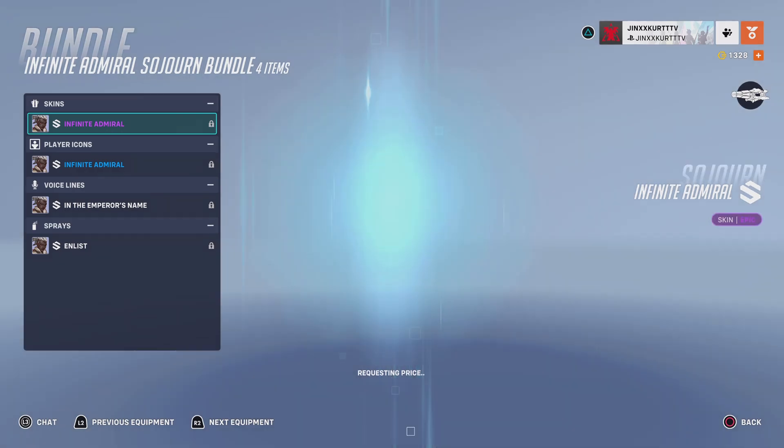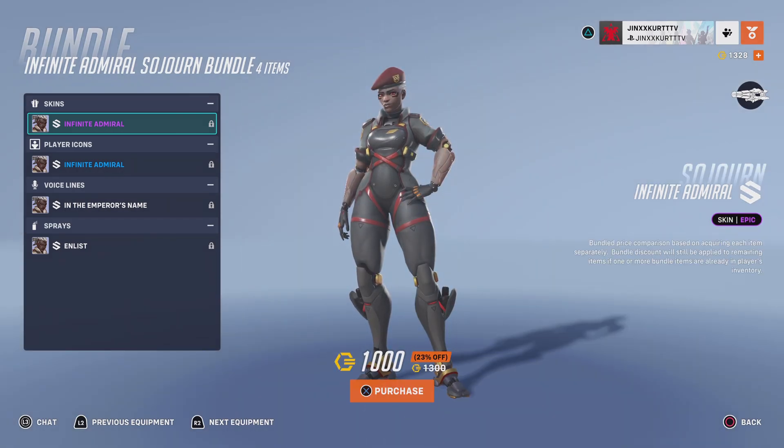We have the Infinite Admiral Sojourn bundle, which only includes the Infinite Admiral Sojourn skin, the Infinite Admiral Player Icon, the In the Emperor's Name voice line, and the Enlist Spray. It is priced at 1000 coins.